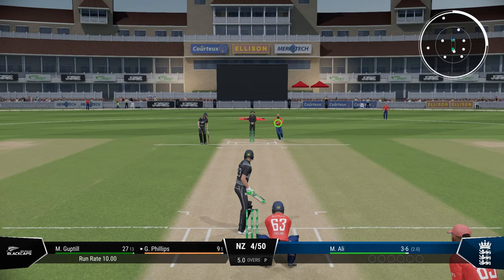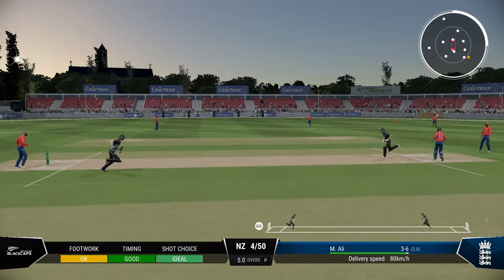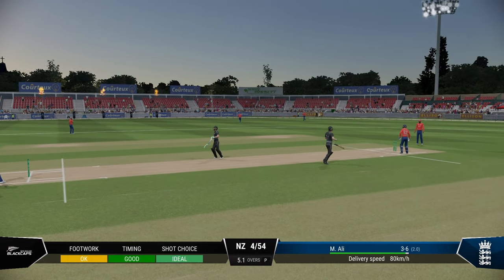Cuts are also very effective against spinners, especially late cuts. They aren't very risky, and if you find the gap, you can get 4 easy runs.